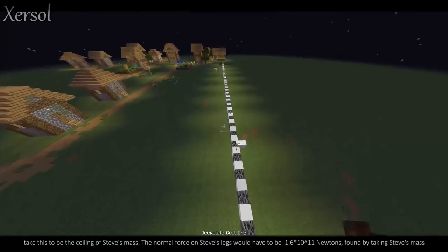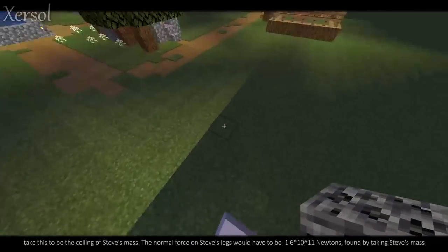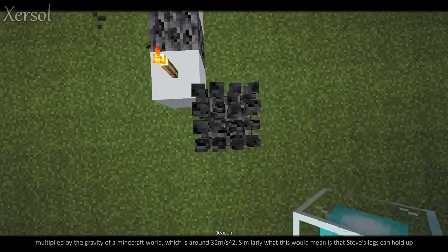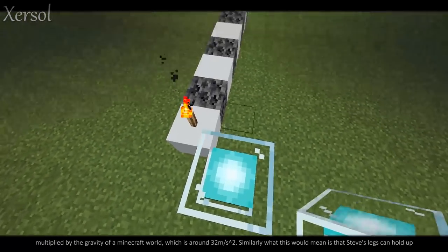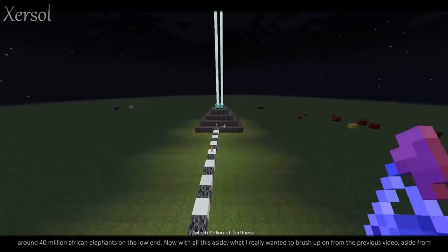The normal force on Steve's legs would have to be 1.6 times 10 to the 11th newtons, found by taking Steve's mass multiplied by the gravity of a Minecraft world, which is around 32 meters per second squared. Similarly, what this would mean is that Steve's legs can hold up around 40 million African elephants on the low end.